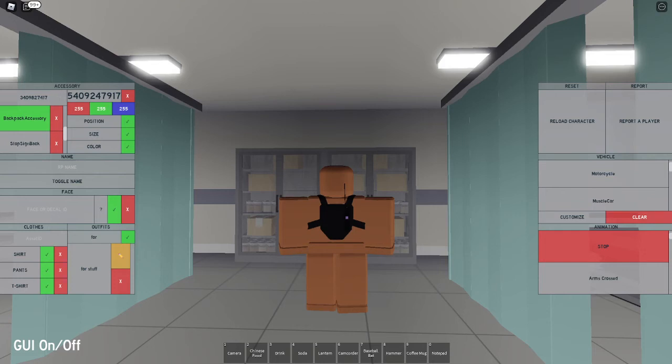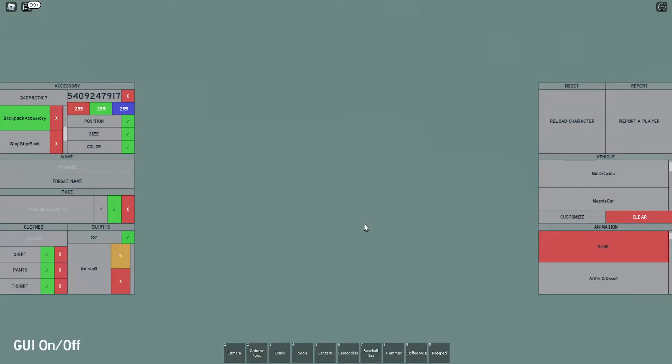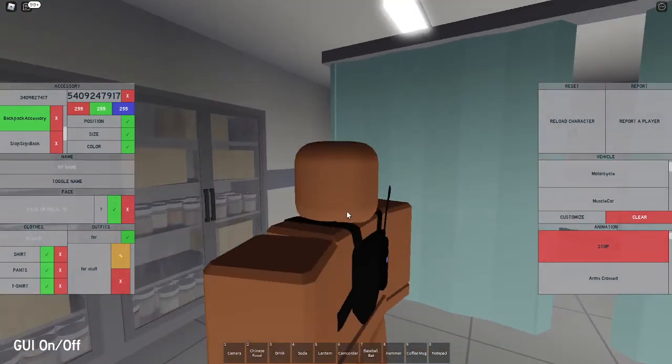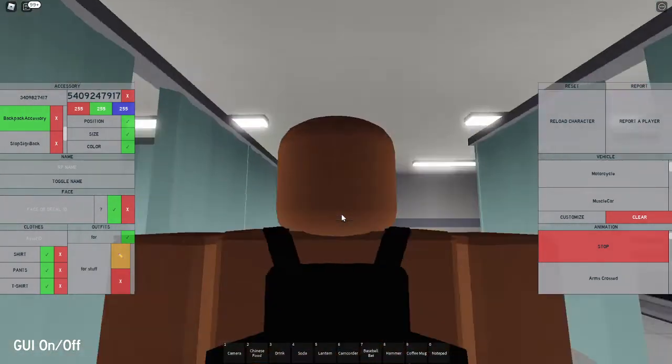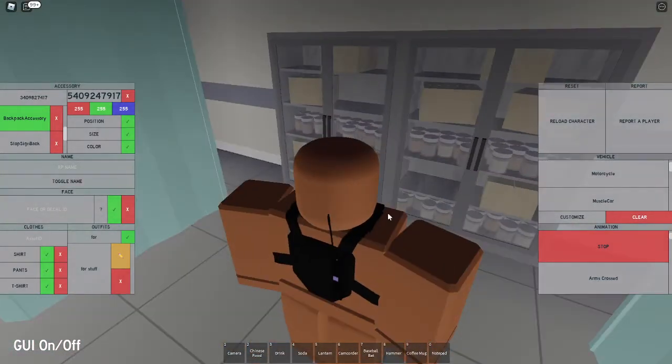Alright, hi. So I'm gonna be showing you how to make simple and light body armor in CSRN. This is the final product, and again, it's supposed to be light and simple — it only takes up five accessory slots.